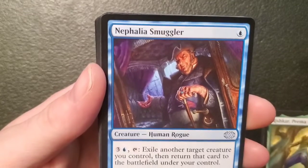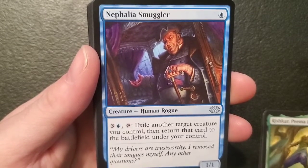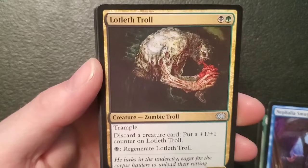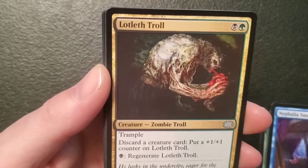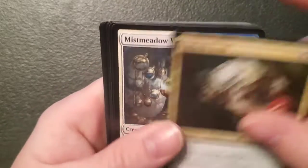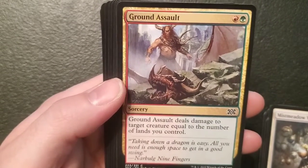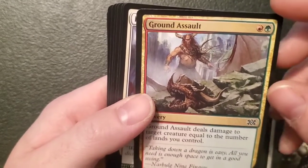Nephalia Smuggler — a one-one human rogue for an island: three and an island, tap it — exile another target creature you control, then return that card to the battlefield under your control. Kind of a spiffy guy. Lotleth Troll — a two-one zombie troll for a swamp and a forest, got trample: discard a card, put a one-one counter on Lotleth Troll, and for a swamp you can regenerate it — kind of a nifty one. Ground Assault — a sorcery for a mountain and a forest: deals damage to target creature equal to the number of lands you control. That's cool — only goes to a creature though, it'd be nicer if it was any target.